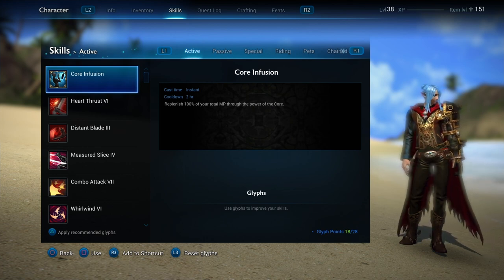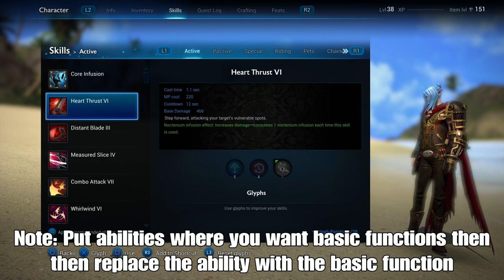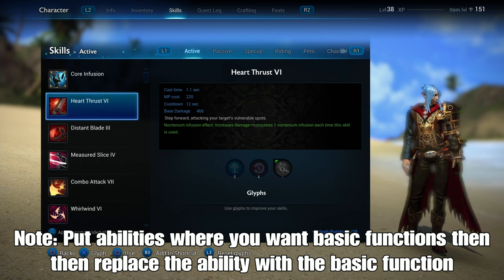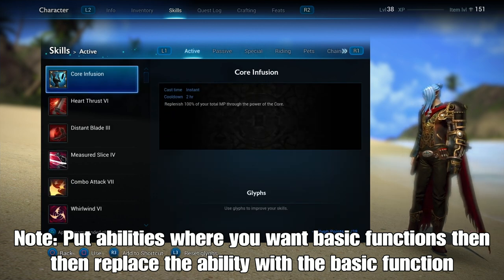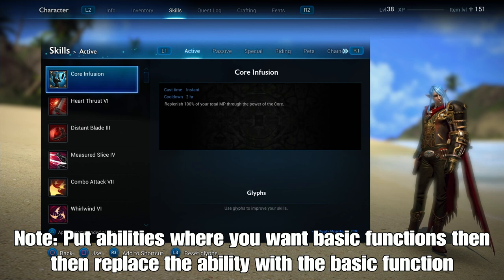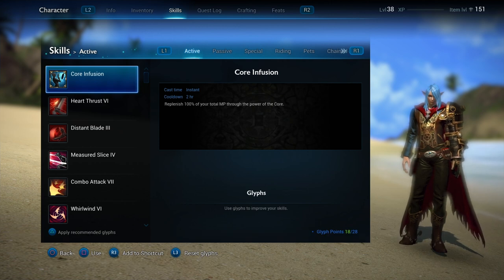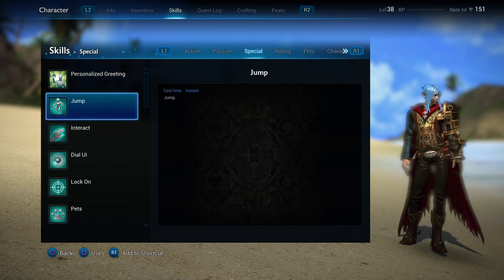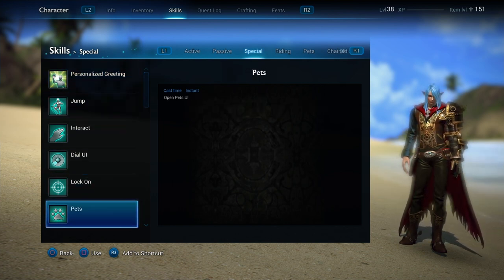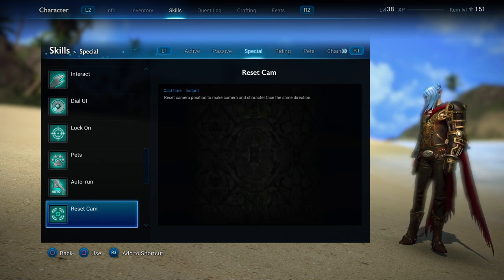I know that sounds a little bit confusing. So for example, say I want jump on triangle but I want heart thrust on circle. Well, the first thing I want to do is take jump and cover heart thrust with it, then take heart thrust and move that to where I want to afterwards — because the game is naturally going to prioritize its basic functions to make sure those work, which are jump, interact, dial, lock on, pets, stuff like that — things that the game wants to make sure are set to work properly.